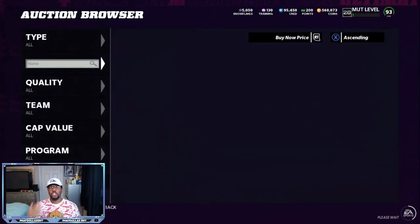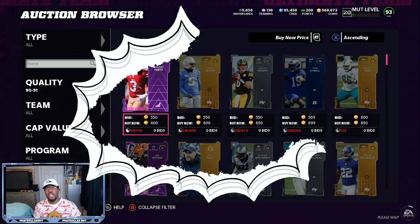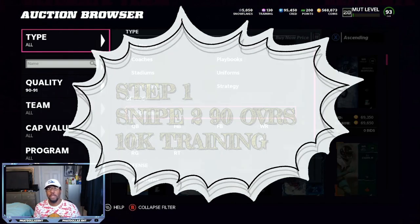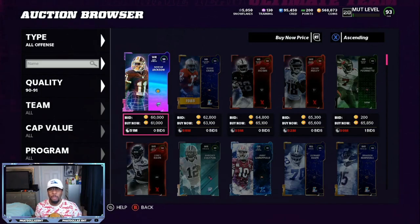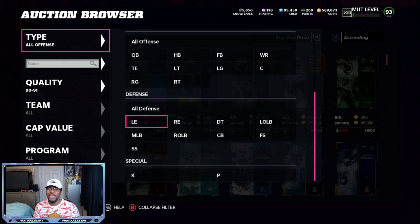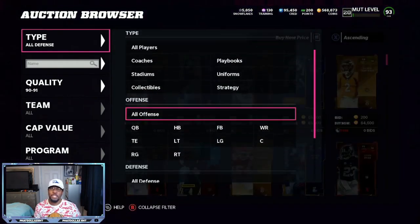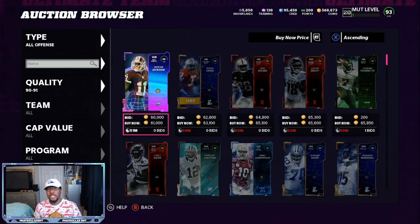Step number one: you want to try to find 290 overalls for as cheap as possible. The reason why I say 290 overalls is because you want to make sure that when you are using the rolling technique you are getting profit no matter what. If you go to the 90 overalls and you can get them between 55k and 58k, that's going to be a good pull. But for this video I might have to grab somebody for 60,000.